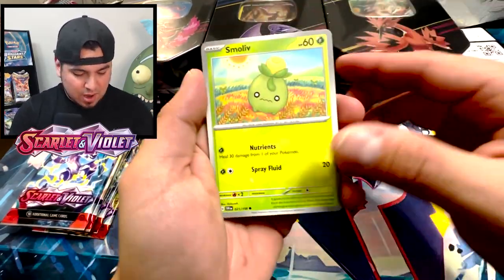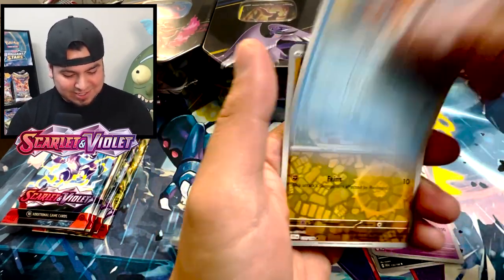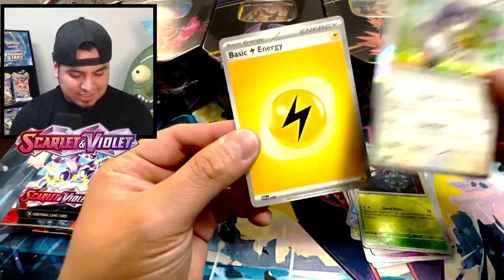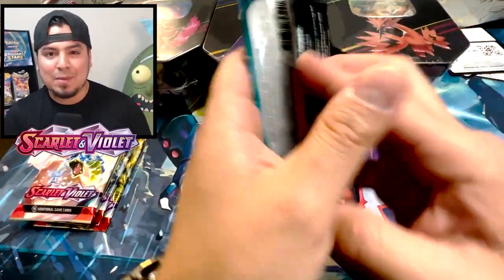Here's that code card. We got Snom, Wigglytuff. These silver borders — I feel like it's gonna be the best thing ever. Metagross reverse, Pineco reverse, Indeedee. Maybe I spoke too soon because I'm not pulling anything tonight.